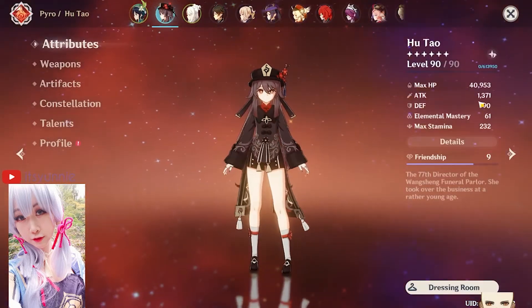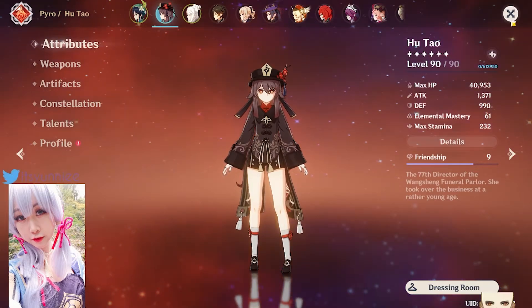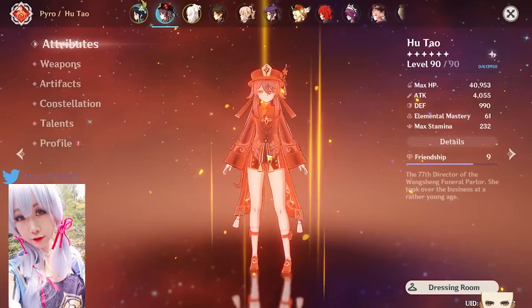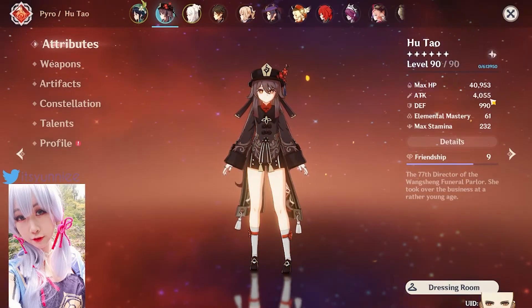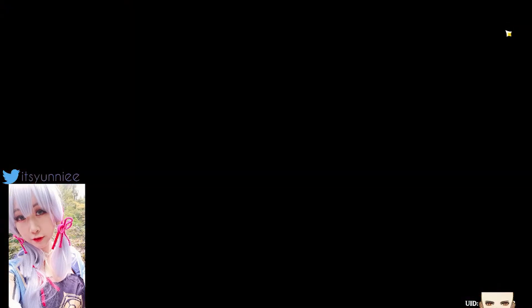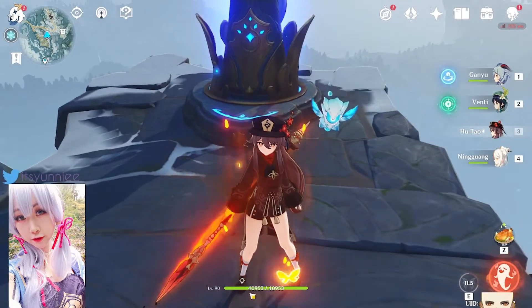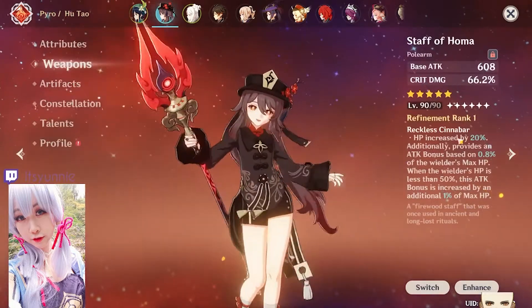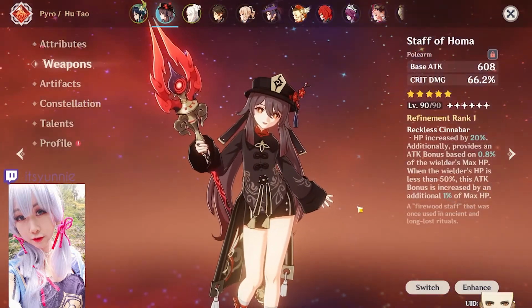The reason why she's only sitting at 1.3k attack is because when you use her E skill, I am now at 4k attack. And this is with my HP not even being at 50% — if it's at 50%, I get even more of a boost because of this weapon. Love it.